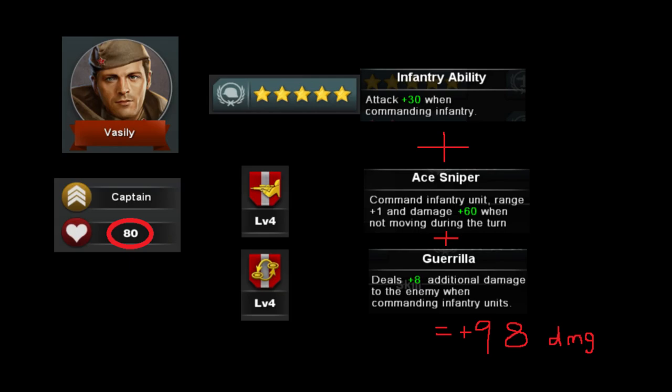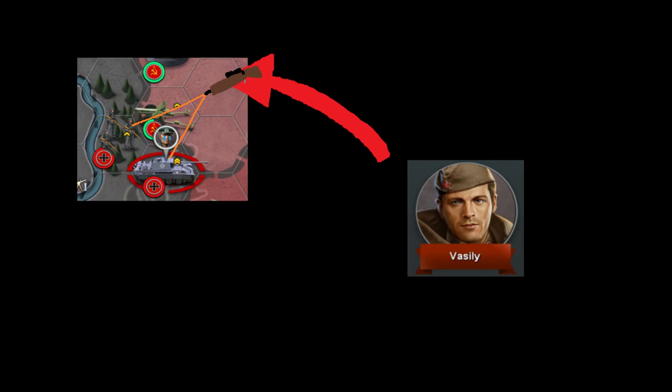That's more than the health of Vasily himself at 80. But of course that happens only if you get into a strategic positioning beforehand to ensure Vasily doesn't need to move in the next round.